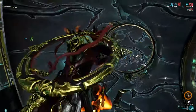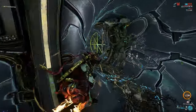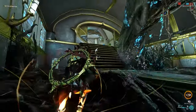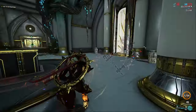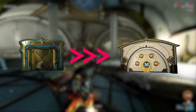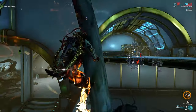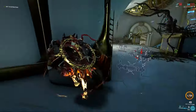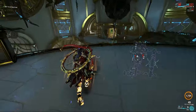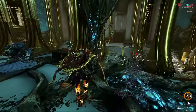Maps in Warframe are created by randomly connecting different tiles from a tile set together. Each tile set only has a certain number of tiles, and the way the Orokin Vault works is by replacing a door on one of these tiles. The vault can only replace one of the small regular doors — the tall doors and the curved doors don't count — so that eliminates a lot of potential locations. There are also some tiles that simply don't have small doors, or are just dead ends, so the number of places the vault can spawn are actually quite limited.